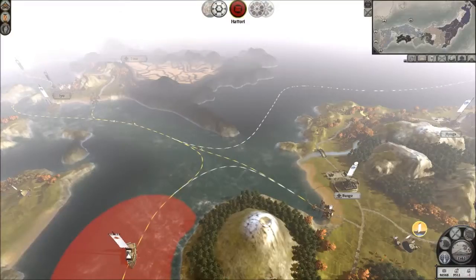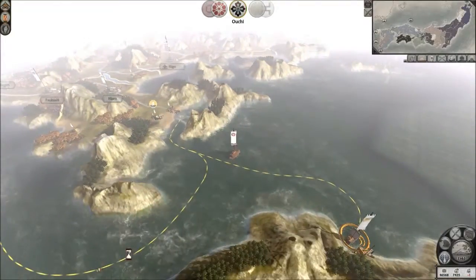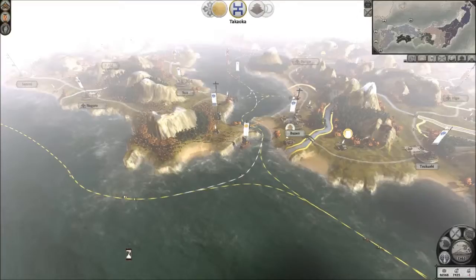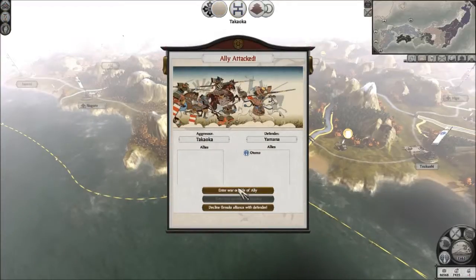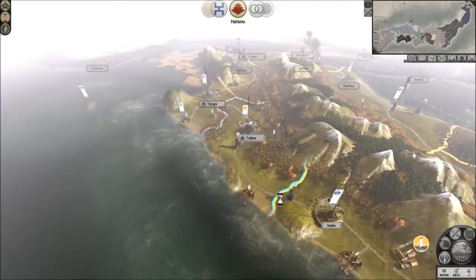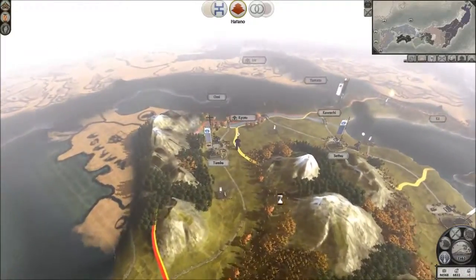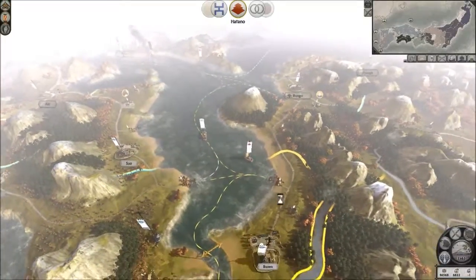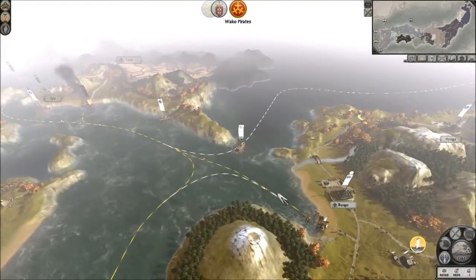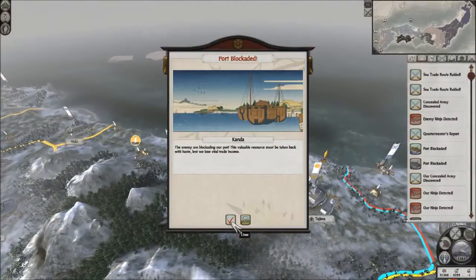We've got another one here to deal with. We've got minus one food as well — oh dear. An ally was attacked. We're going to enter the war on the side of the ally — might as well try and keep my allies as much as I can. You tried to kill my priest, you bastard! I'm actually at war with Hatakoyama. There's an assassination attempt. Blockade — constantly have to deal with these.